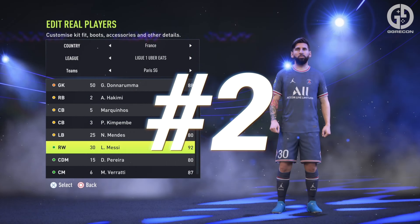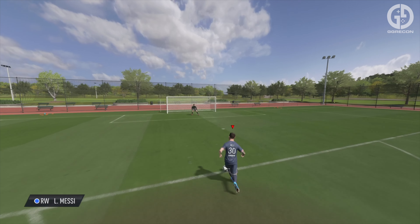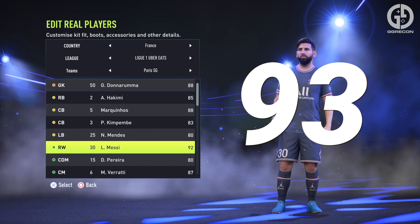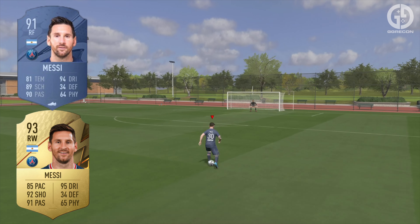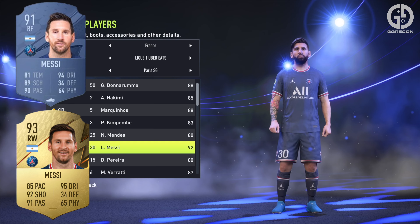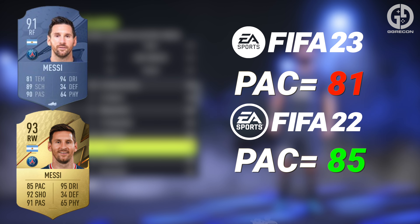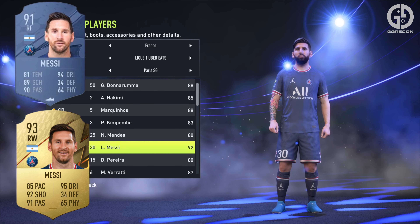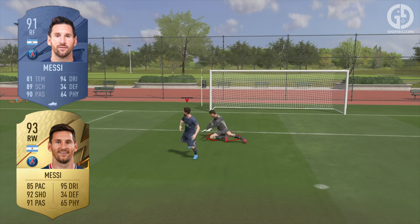At number two, who else could it be but the mini maestro himself, Lionel Messi from PSG. A tough pill to swallow for Messi fans, with Messi seeing a decrease of two on his overall player rating from FIFA 22, dropping from 93 to 91. His player stats drop across the board in all areas other than defending. The stat decrease that hurts most is the big drop in pace, from a reasonable 85 to a very questionable 81, meaning Messi may not be suited to everyone's playstyle. Whilst there are slightly less impactful decreases in shooting, passing and dribbling, Messi still remains a danger up front with the right playstyle.